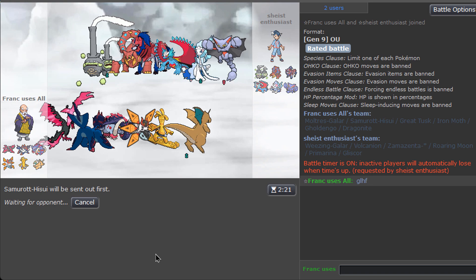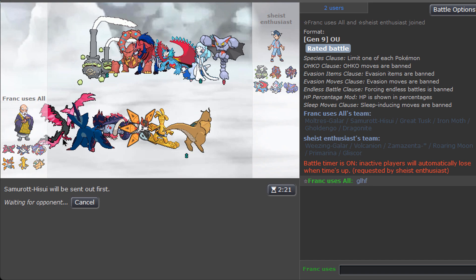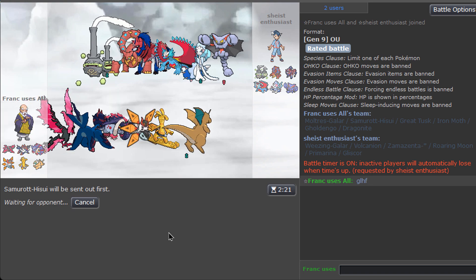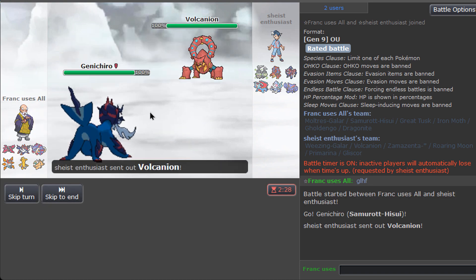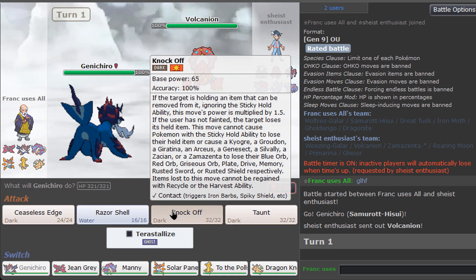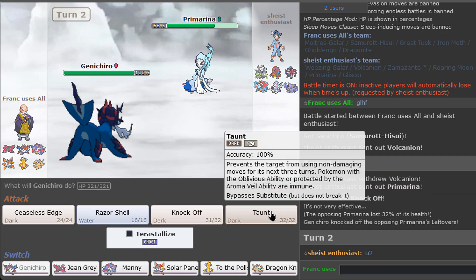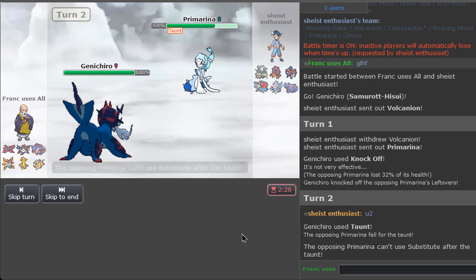Interesting lead matchup — look at those beautiful 3D animations, I wish we had this for the new games. We'll lead with our guy and knock off some stuff. He does have Defog which can be blocked. I think Ceaseless Edge or Knock Off might be a bit more useful on the perimeter. No leftovers on this one.